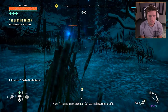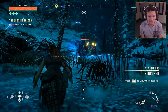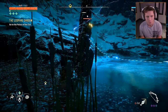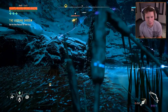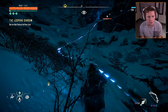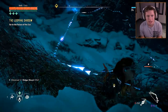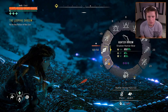A new enemy appears — a predator with heat visibly coming off it. Aloy spots components: something in the back that can be torn off, and two explosive things under the shoulders. She notes they just received fire resistance items, and Sylens commented on the heat — so it's likely a fire-based predator. Aloy decides to go aggressive rather than sneak around. It's time to go ham.